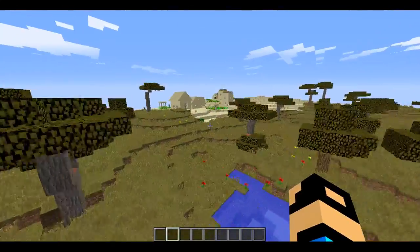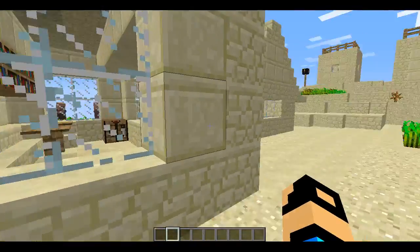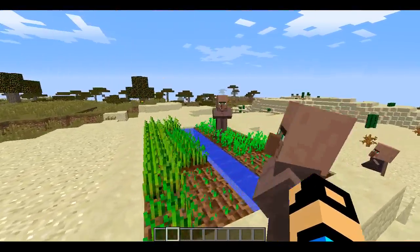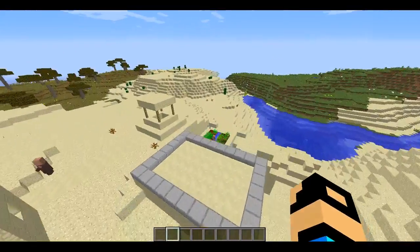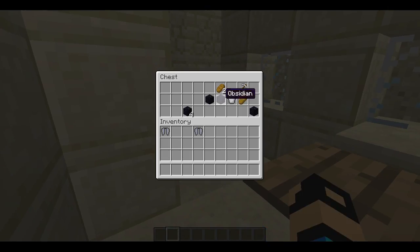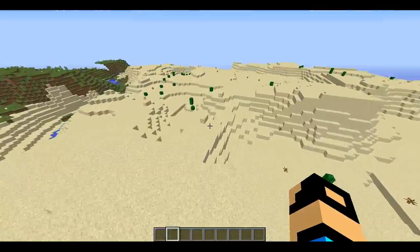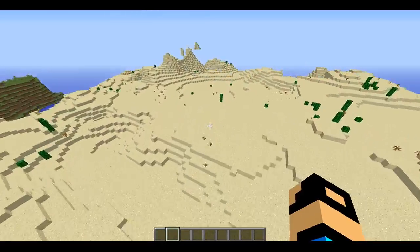Let's go to the village first - what's new at the village? I can't tell if they've added something to the glass, it looks different to me. What about the villagers? No, the villagers are still the same. Why do they have to be the same? There's nothing good in there. I guess the villagers are still the same.